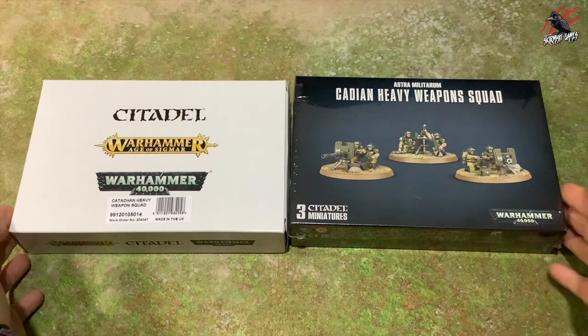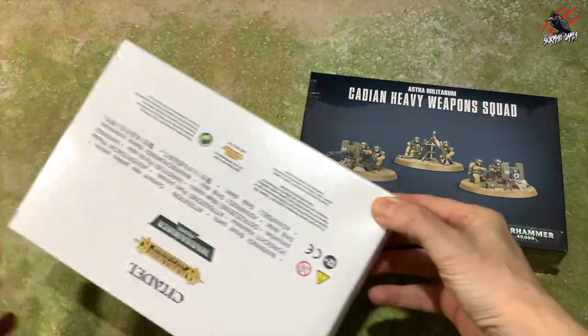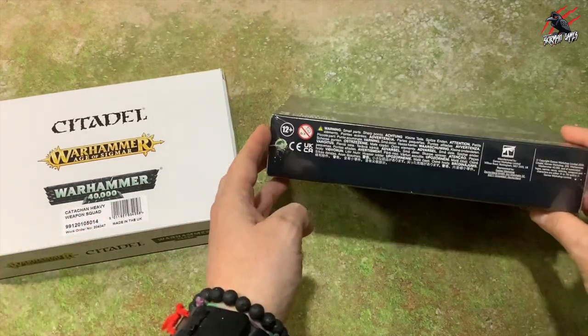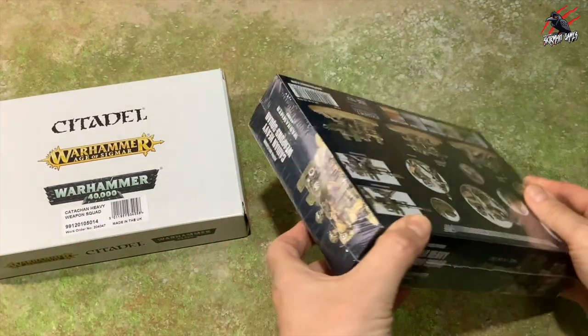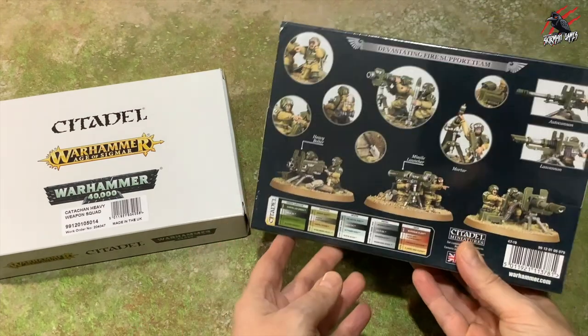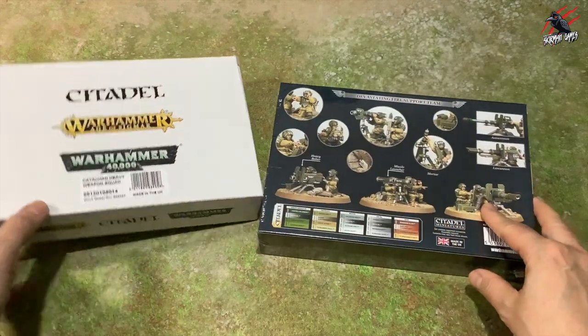Here we go — we've got the Catachan heavy weapon squad and the Cadian heavy weapon squad. This is going to give us two, but we can take all the spare bits from these and turn them into at least nine. In this video I'll show you just how I did it using all the bits from these kits.